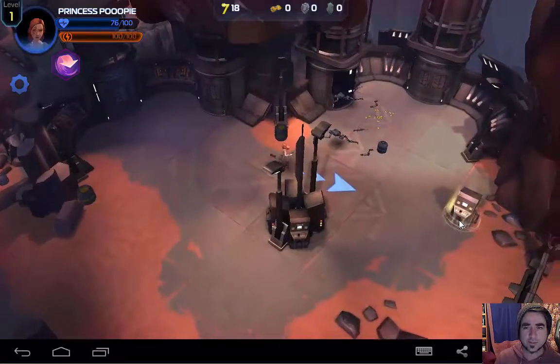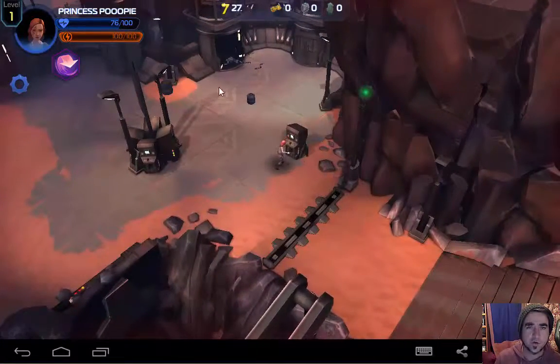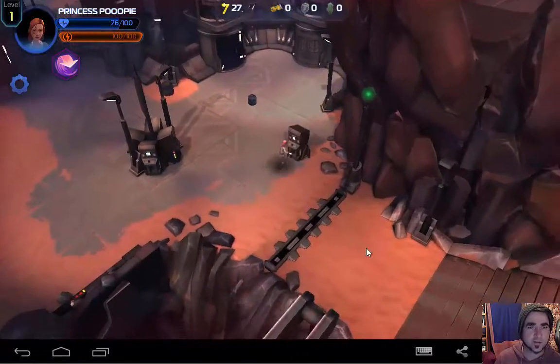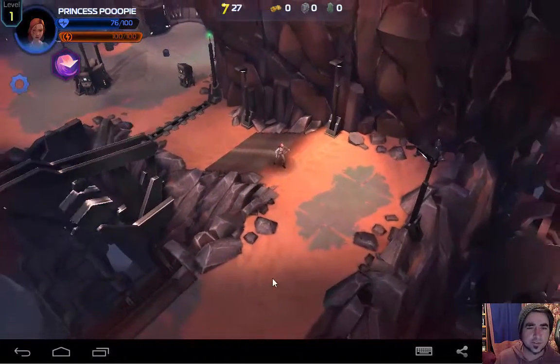Took out all the bots. What's this thing? Oh yeah, opened a gate. So I need one of those things that gives me my power back. Although I've still got about three quarters of my energy — 76 out of 100. So that's pretty sweet.